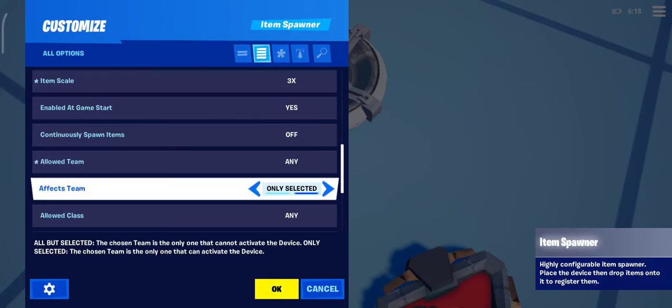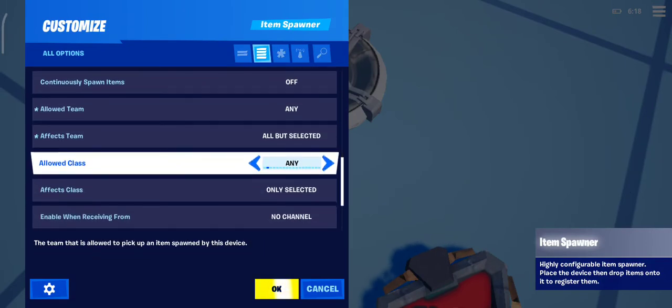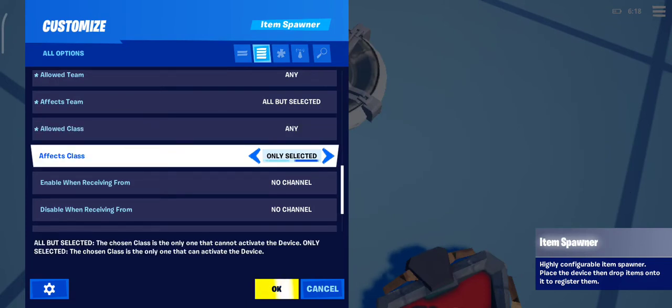Do you want it to affect the team or all but selected — like do you want all of them except some teams that are not allowed to be affected? Allow class — which class is allowed to pick the item? Affect class — same thing as affect team.